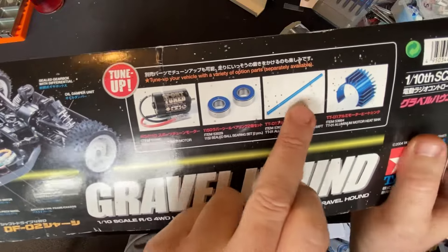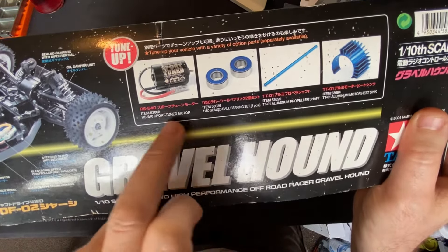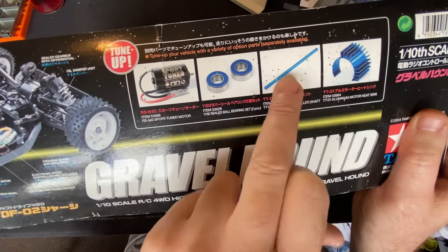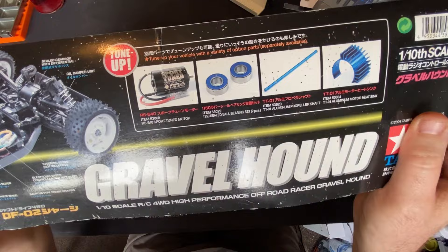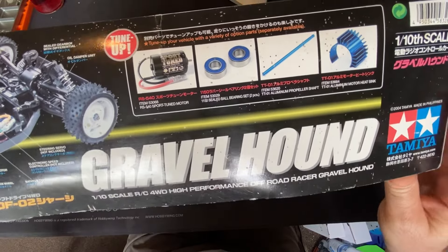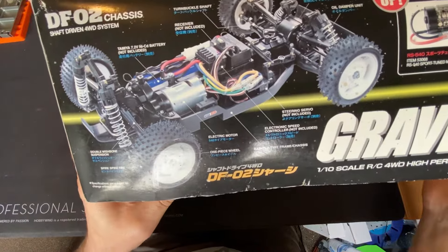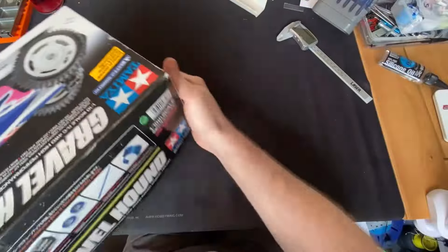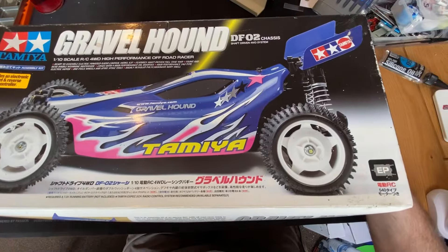You've got your hop-ups on there - sport tube motor, ball bearings, which I do have. It shares the TT01 prop shaft and stuff like that, which I may consider changing. But at the moment we're just going to get this built. Up on the side there, that's what it'll look like - so let's get this bad boy unboxed.